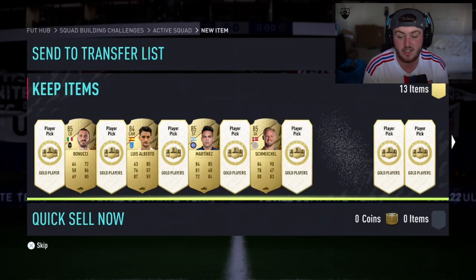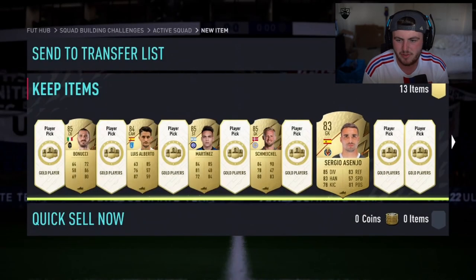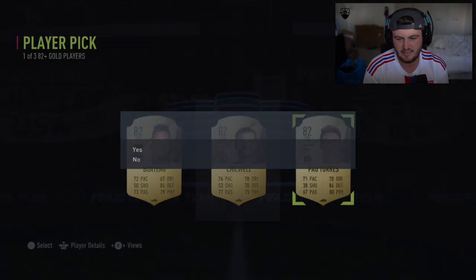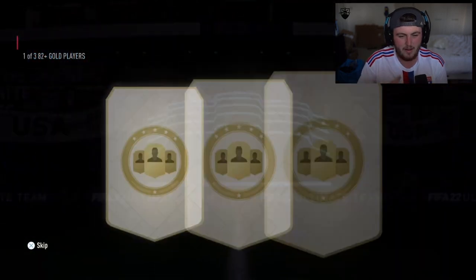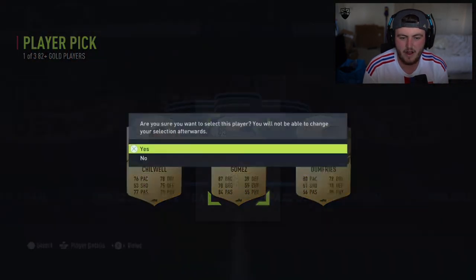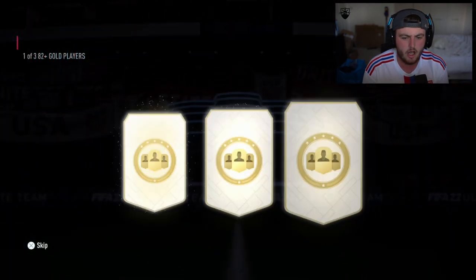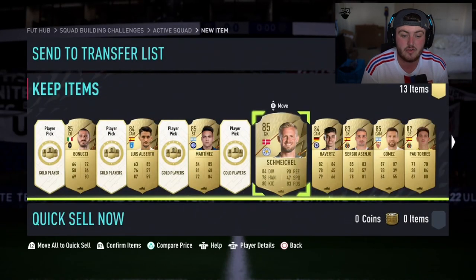A lot of 85s here — this is good fodder, this is all good for SBCs. Can we get a Shapeshifter, please? Even if it's one of the bad ones. It's not looking good at all. We get a walkout — not bad, we'll take the walkout. A lot of 85s here which all stacks up. Filling the club up like this is really, really good.